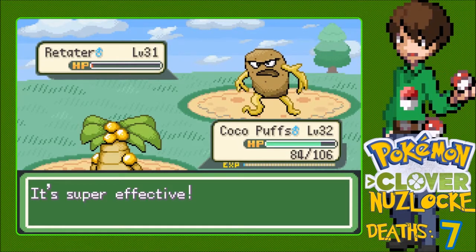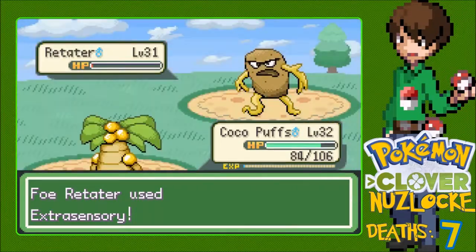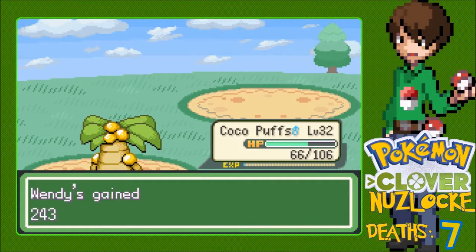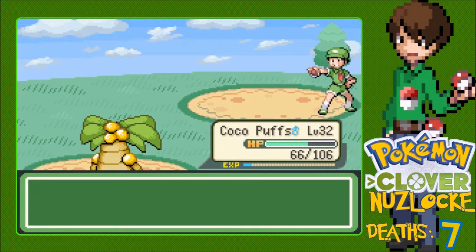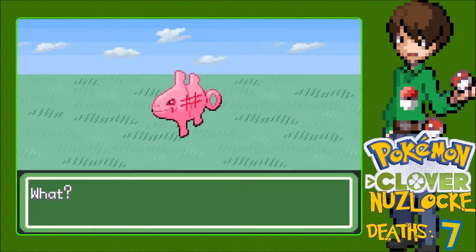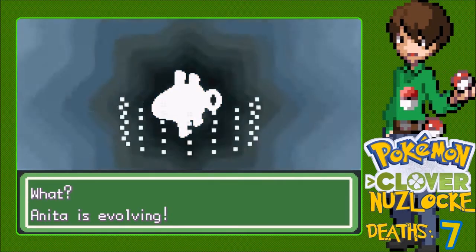Extra Sensory - I believe I'm just pure Grass so I shouldn't have to worry about that. Magical Leaf one more time. We're almost out of Magical Leafs, actually. Five minutes into this episode and we got two evolutions - evolutions for days. Anita is evolving - it's happening!